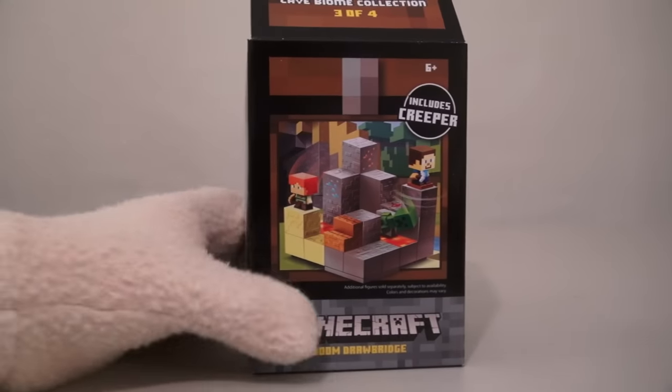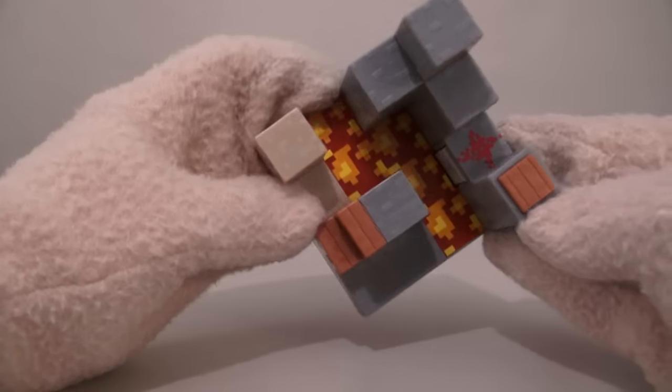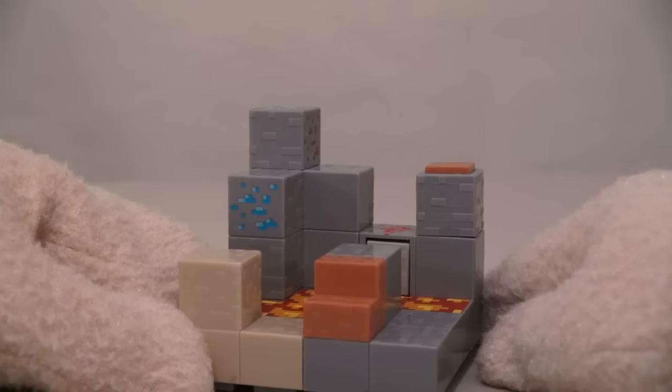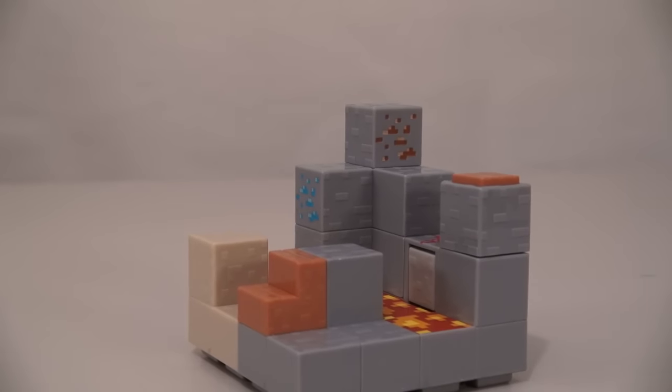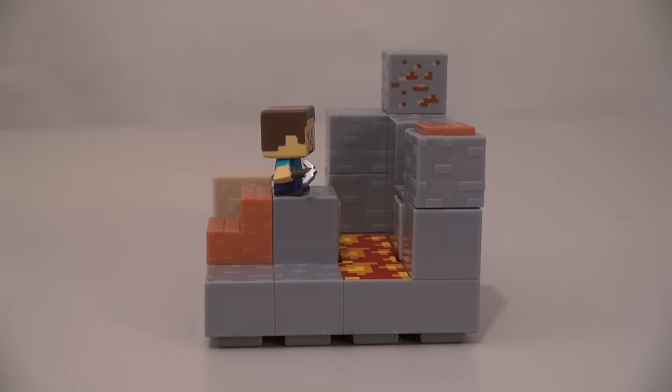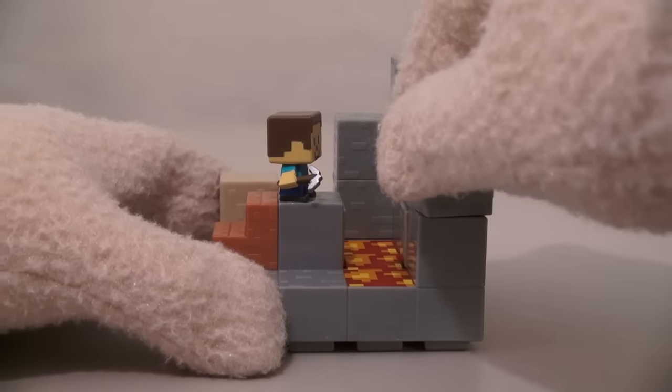The third playset is called Doom Drawbridge! I wonder what's so bad about a drawbridge — it probably has something to do with all that lava there! There's even blood! Just what is going on on this drawbridge? To activate the drawbridge, all we have to do is twist this block right here!